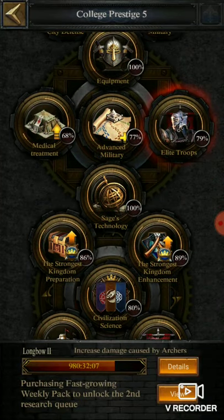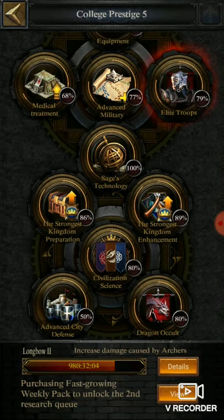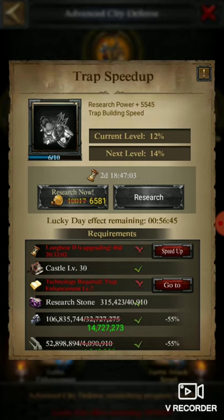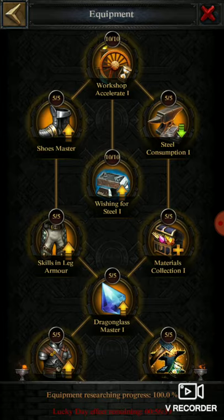I think everyone has done all those things. Next, there is Advanced City Defense — here you can see that you can increase 20% from here, so it is also helpful. Then comes equipment.